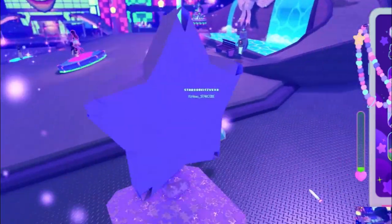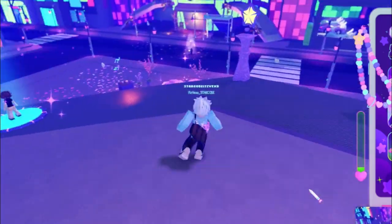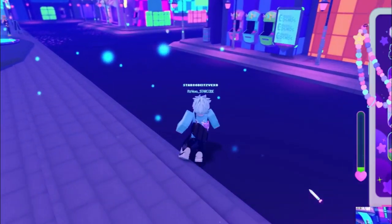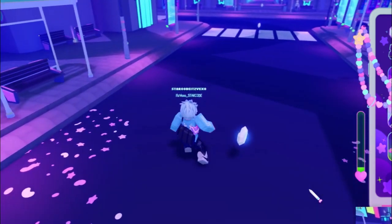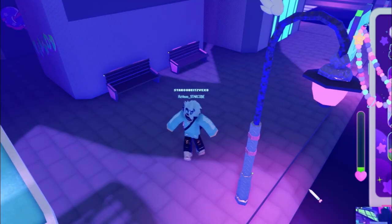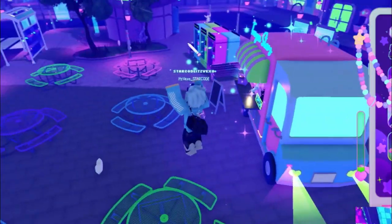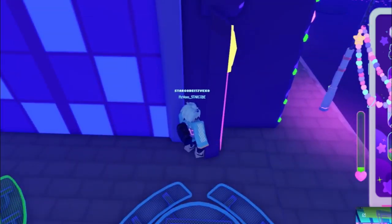Exit the subway and follow me — there's actually going to be a battery right there. There's also one at this bus stop area. Make your way all the way down here and you should find a battery right here. As soon as you get that, make your way towards the rainbow stripe and you should see another battery around here — yeah, there we go.